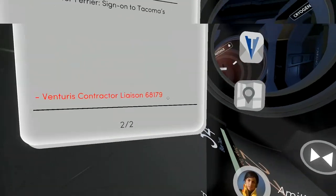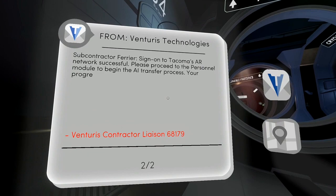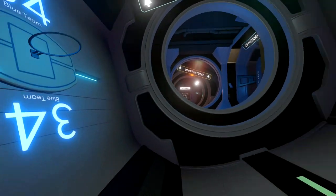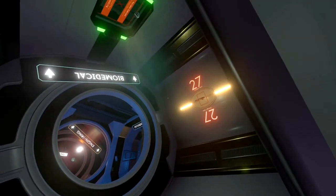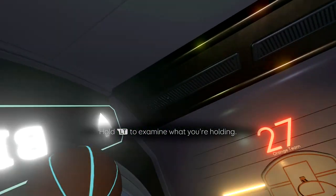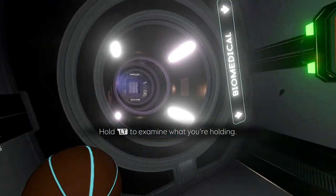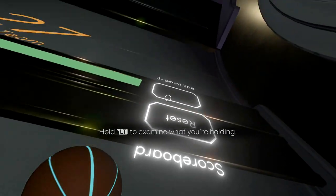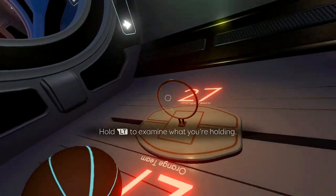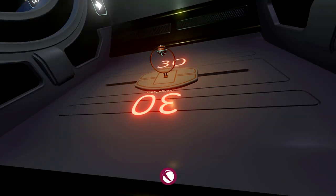We just got a message, so make sure you read it. These messages will pop up as you progress through certain parts of the story. Just grab that basketball, activate the three-point line, and then dunk the ball. There we go — perfect.